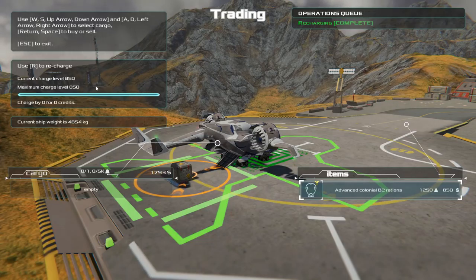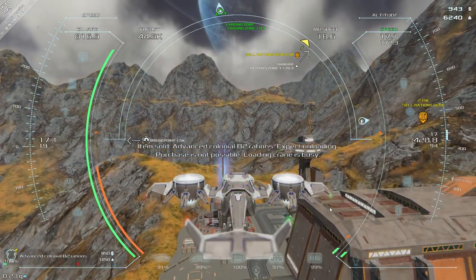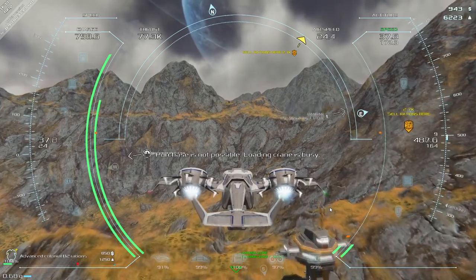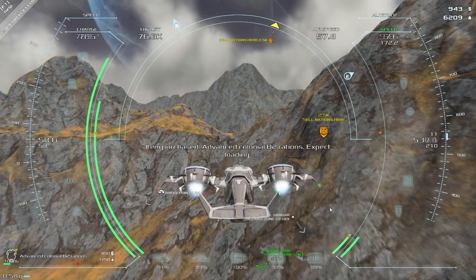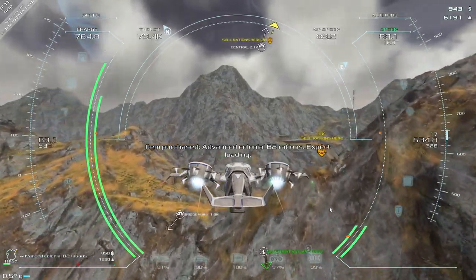Here we are recharging. You press R to recharge at one of these trading posts - this is the only type of location where you can recharge. Repairs are done in the hangar where you pick up your new vessel. I picked up some Advanced Colonial B2 rations and off we go for our first trade run. Picking up rations carries some risk - you have to make sure you won't lose the cargo, because if you do, you don't get anything back.